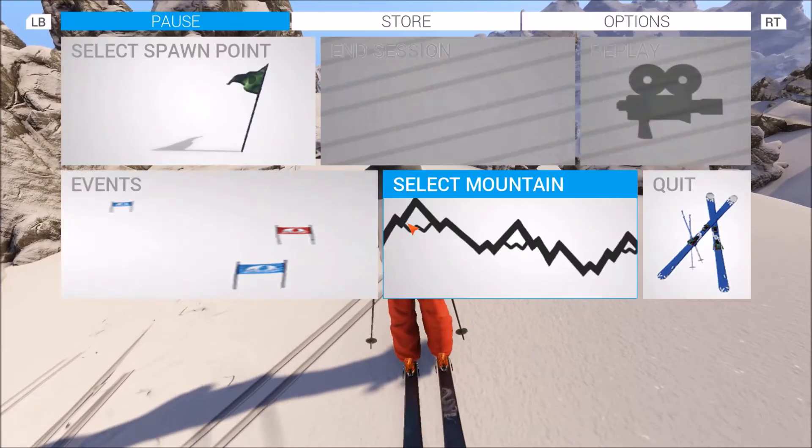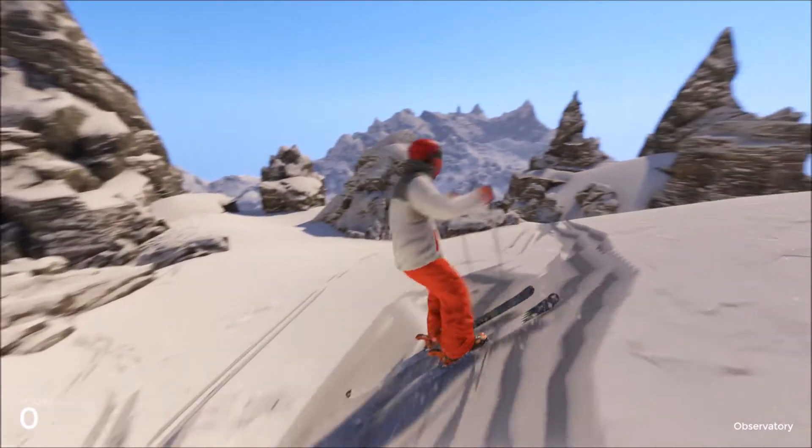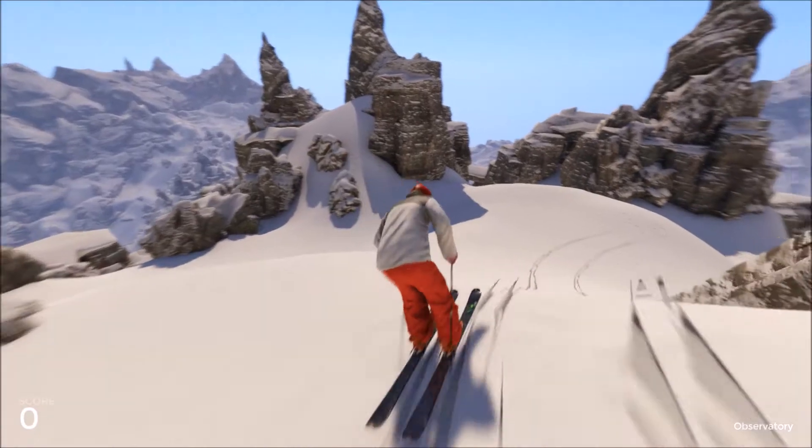I want to find the other way. So you select a spawn point — Observatory — and you still go back in the mountain. It's always in the back of the mountain; there's so many cool things back there.